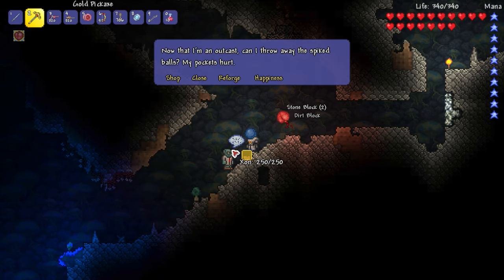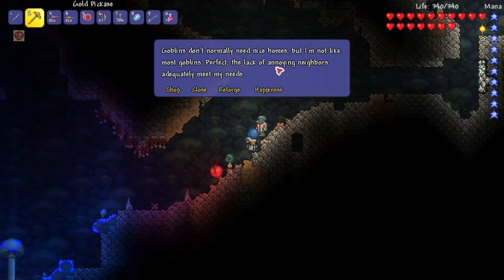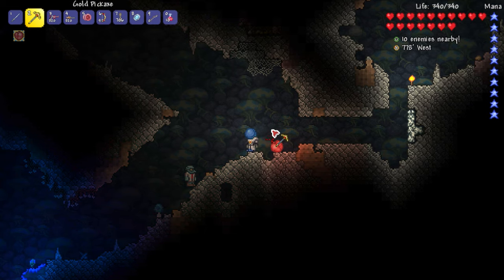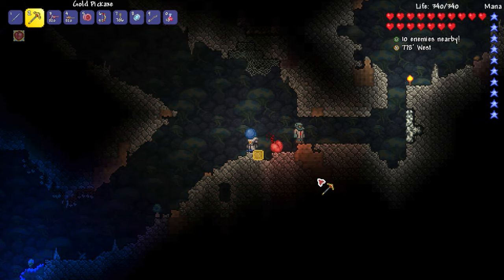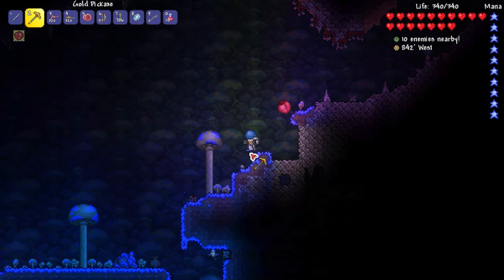There's a new thing in version 1.4 where certain NPCs want to be in certain biomes and situations. This goblin really likes this biome — his happiness says 'perfect lack of annoying neighbors adequately meets his needs.' So he's fine on his own without needing specific neighbors or a biome. There was apparently one NPC that doesn't like another specific NPC. We'll figure out what to do with the other NPCs once we get back home.